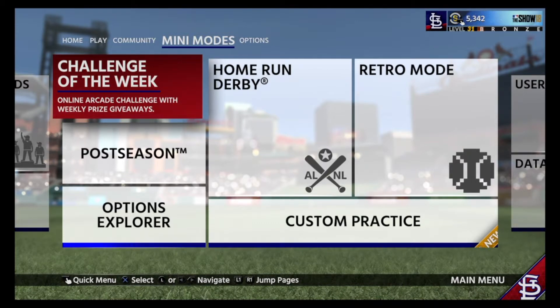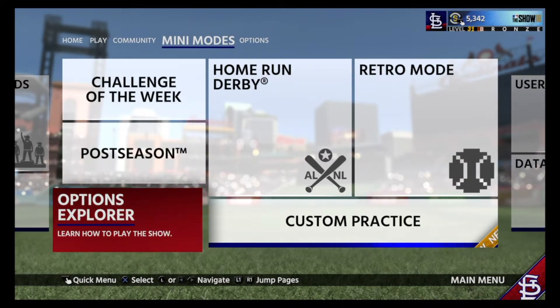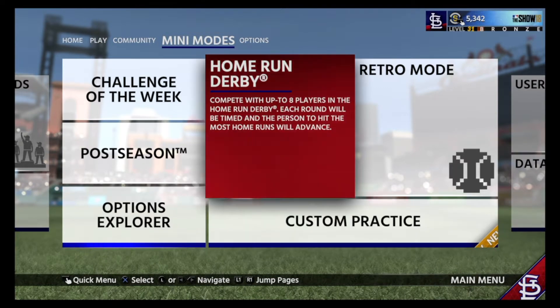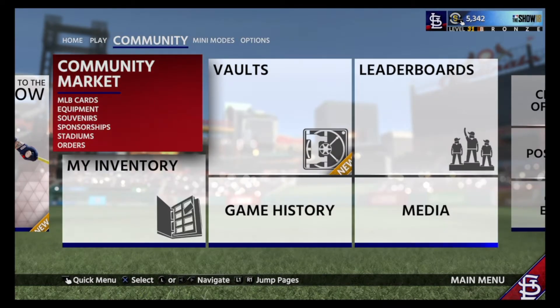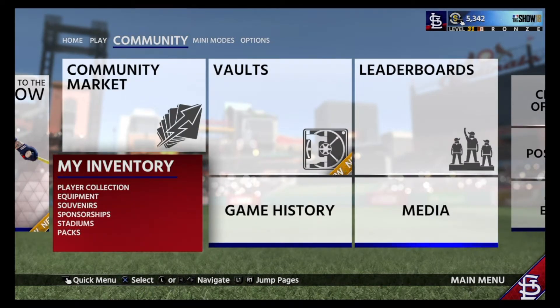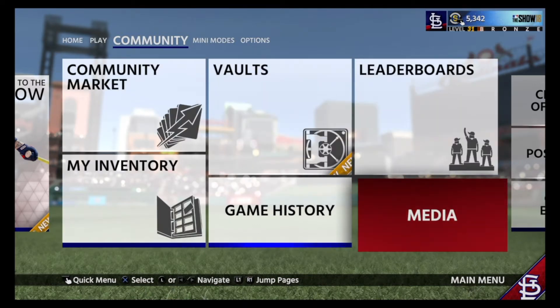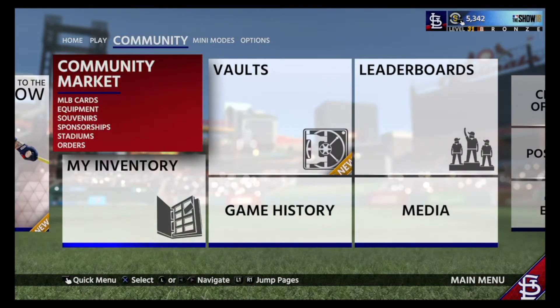Over here they've got the mini modes: Challenge of the Week, the Postseason, Options Explorer, Custom Practice — which is all new — Retro Mode, which is back from last year, and of course Home Run Derby. Here's your card collection, your vaults — which are important — your leaderboards, your game history, and the Community Market, which is where you sell duplicates of cards and stuff.